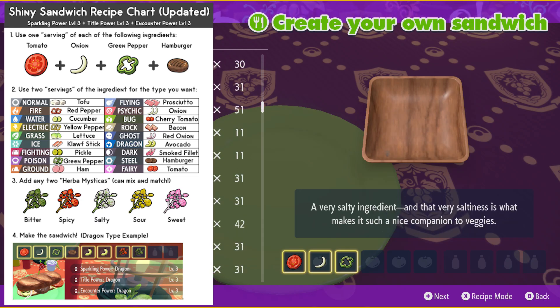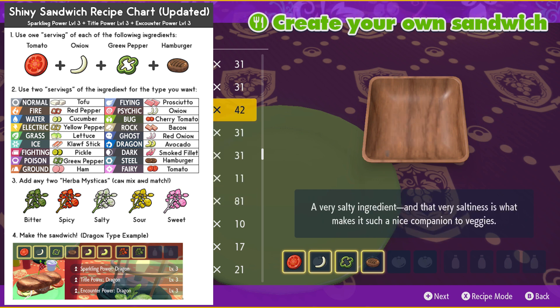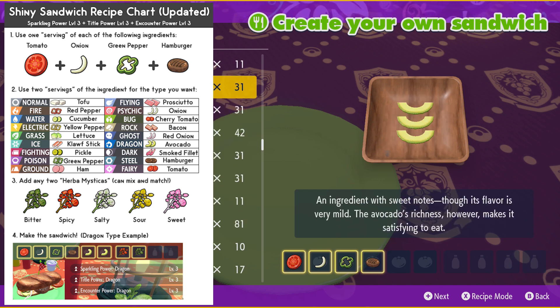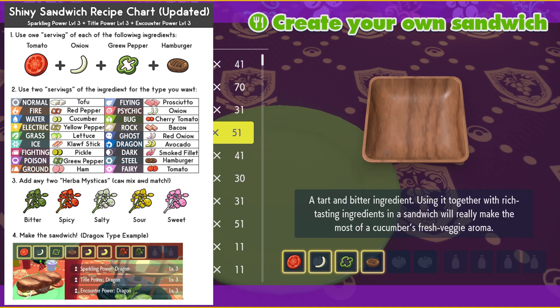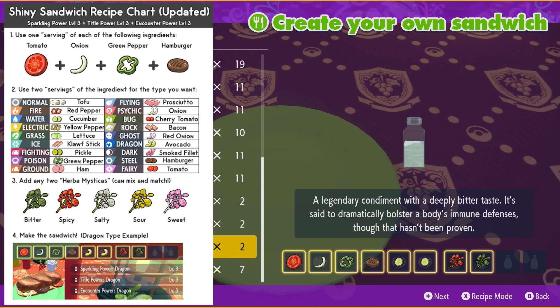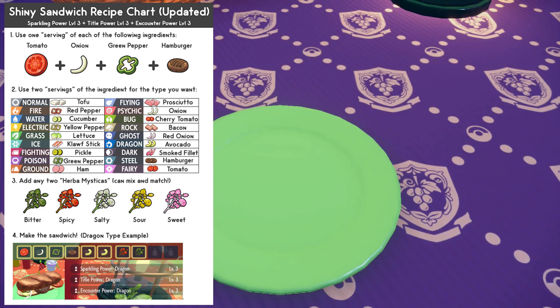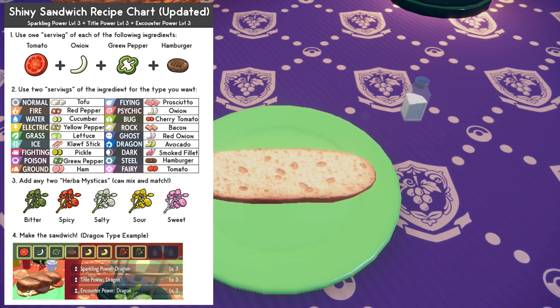From there, you just need to use this pretty simple image guide and make the sandwich for the type that you're hunting for. In this video I had a Gyarados mass outbreak — you can do it outside of mass outbreaks, it doesn't need to be one, but I use that for this example. I wanted to make a water sparkling power sandwich, which meant using a tomato, an onion, a green pepper, a hamburger, and then two cucumbers, which I got at the Shur Cans shop, and also two Herba Mysticas.